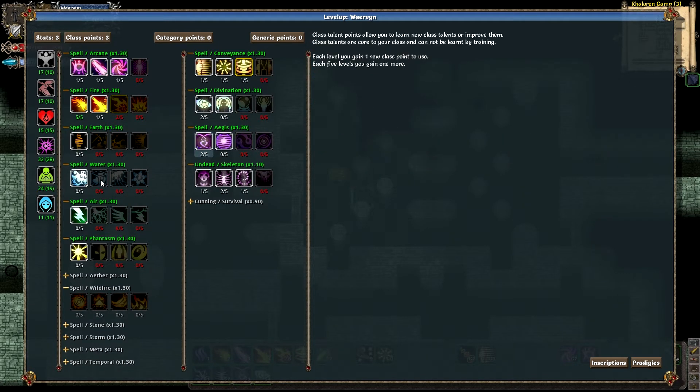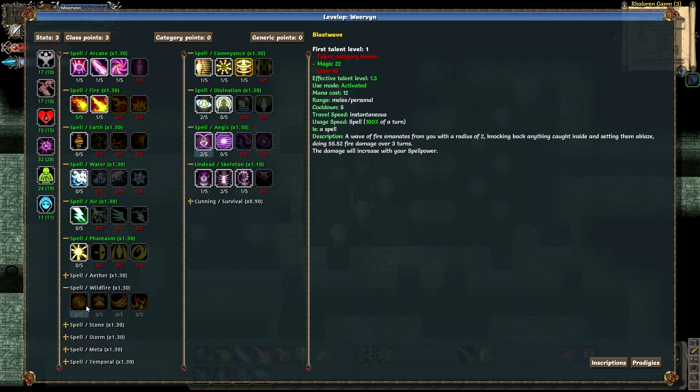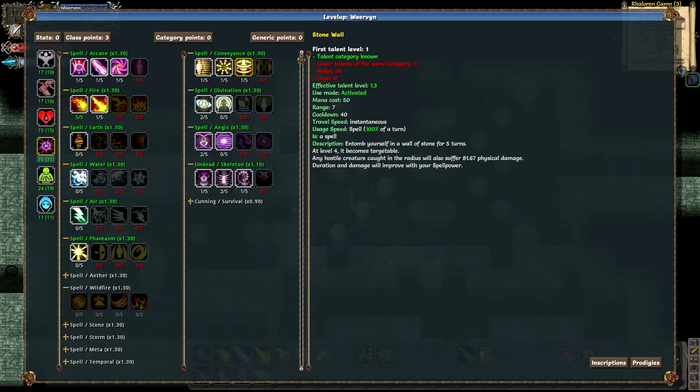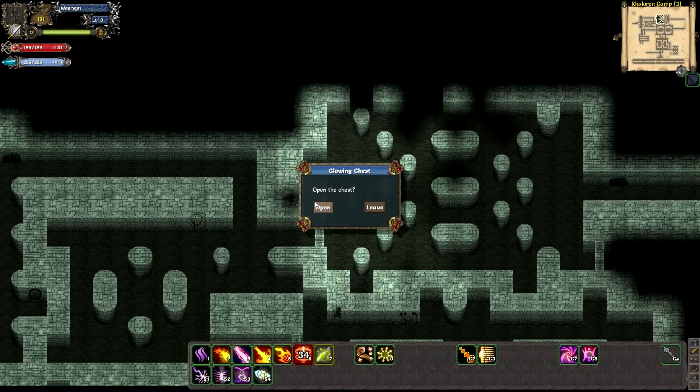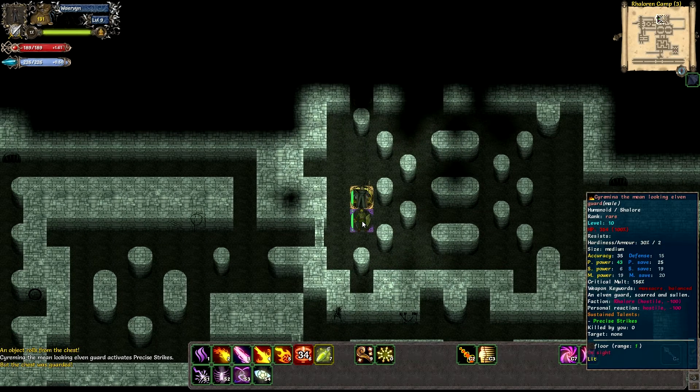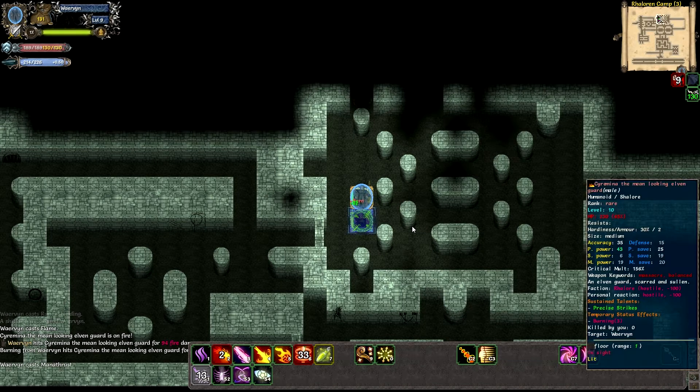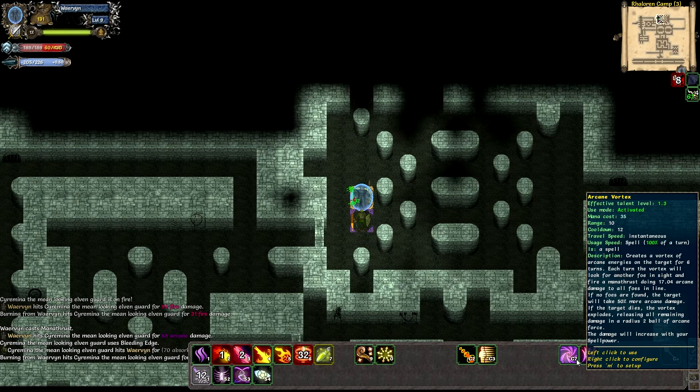I need to get level 10, then I can put my points into wildfire. I'm gonna take some more magic. Open the chest — a rare! Precise strikes, that's probably bad for me. I'll put on a shield and then set him aflame, put some arcane forces on him, and a vortex — and more flame. I wonder if I get damage when he explodes as well.